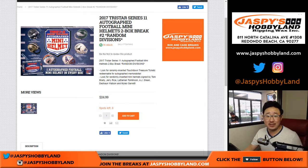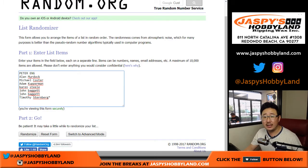Good afternoon everyone. Joe for Jaspi's Hobbyland. Our first break of the day is a two-box mini-helmet break — autographed mini-helmet by TriStar, 2017 TriStar Series 11. Big thanks to these folks for getting into the action.